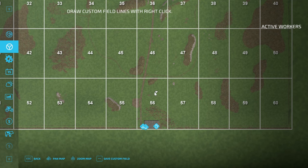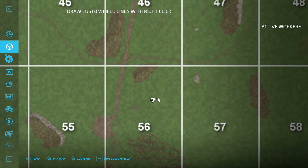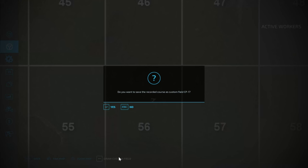If we click that and then zoom the map in a bit — I'm not going to do something too big because we've got trees in Nomadland — it's just a case of right-clicking to draw your field out. Then when you're done, click 'Save Custom Field' and it will name it CP-123 etc.